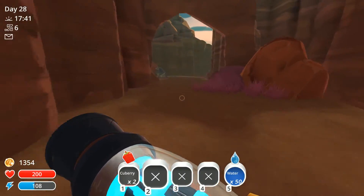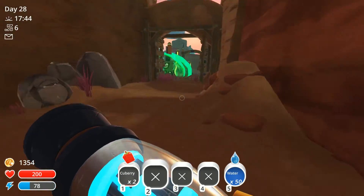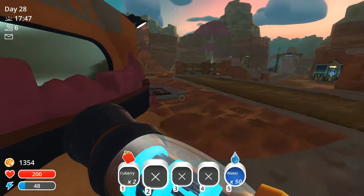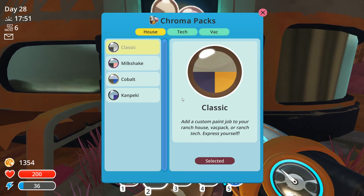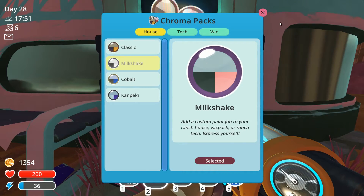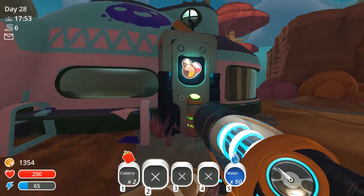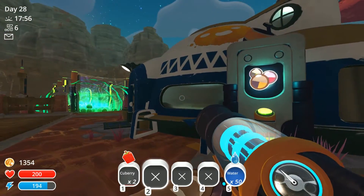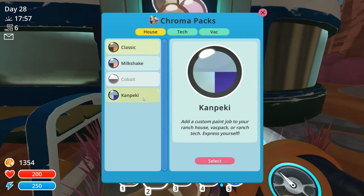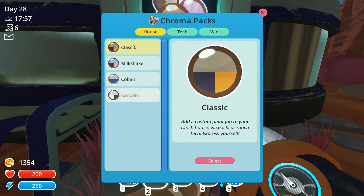So these treasure pods all around the map are going to be very important for me to open, because I guess they'll have blueprints in them that I'll need eventually. Oh, this is where I can upgrade the color scheme. I like purple, but that pink's not bad. To be honest, I kind of like the classic. I'm going to go with classic, just keep it there.